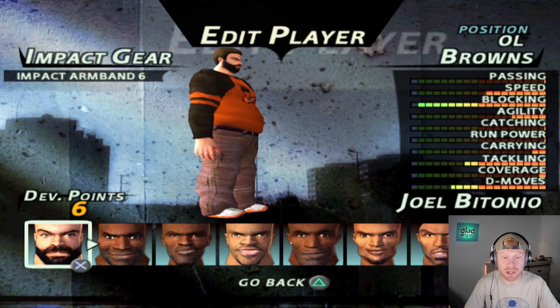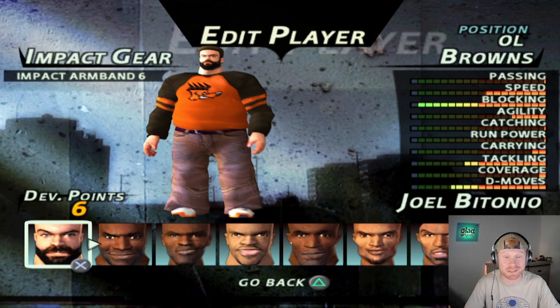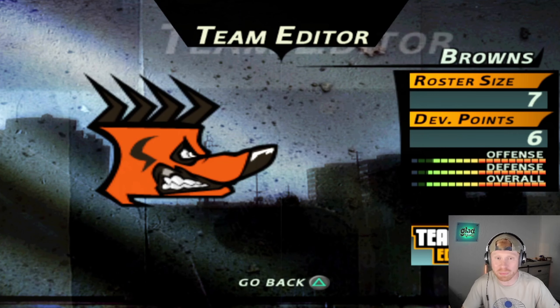Checking out what we put Joel in, we did have the cargo pants and the straight Browns looking t-shirt. For attributes, he is one of the better linemen in the league, so we put him at a 19 blocking. Overall, the Browns come in at an 18 out of 20, which is pretty much what every team I'm making in this series is.